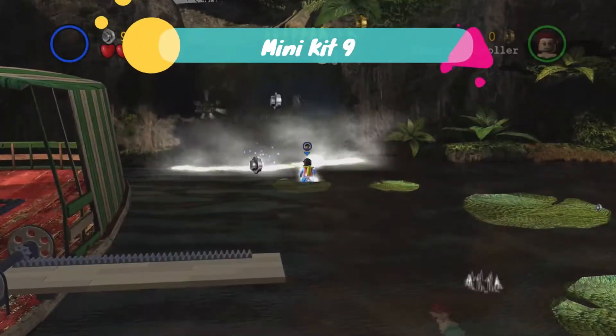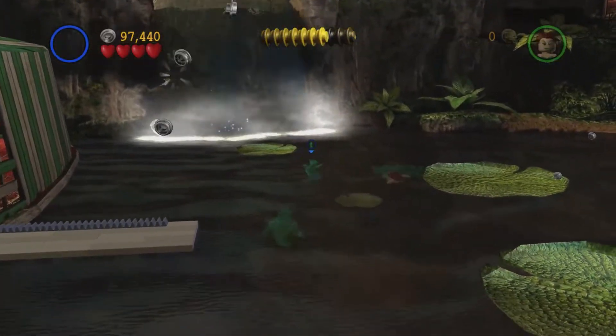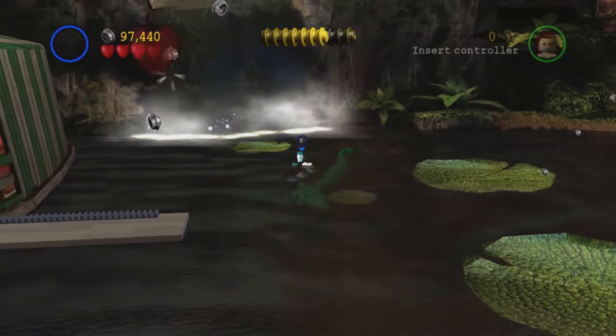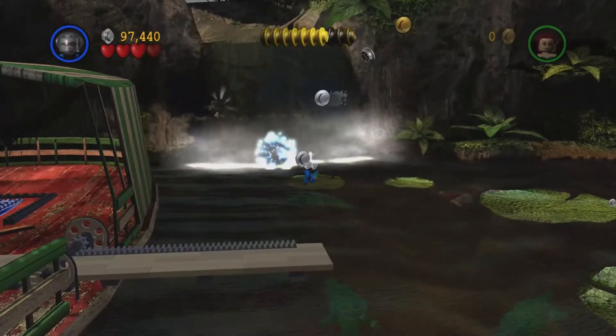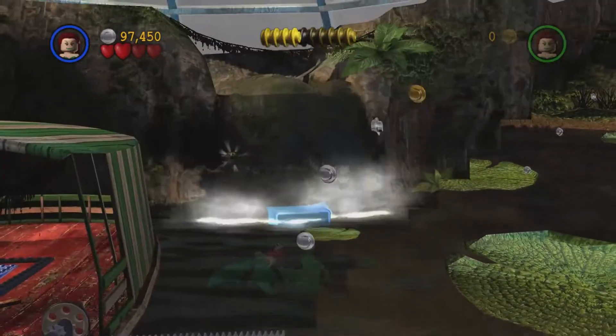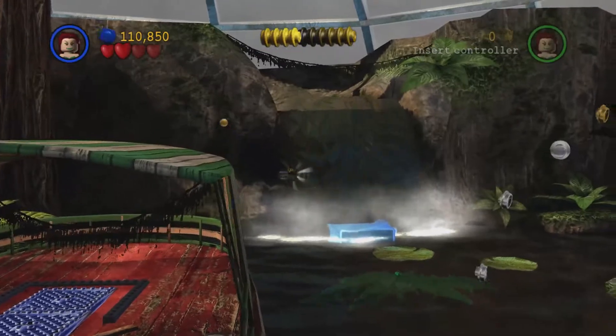The next minikit you can see in the background. We need to make sure that lily pad does not sink, and we need to play as Mr. Freeze. He finally spawns for us and we are going to freeze that quickly before we sink completely. Jump over here and then jump up in the back to get the next minikit.